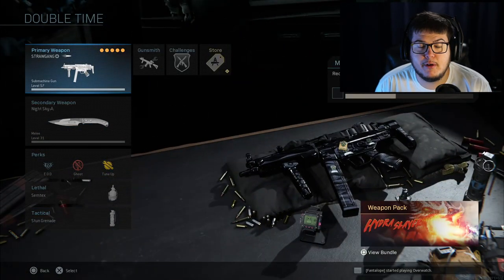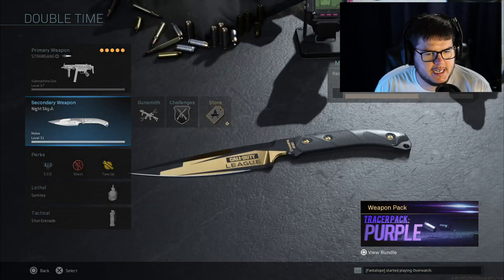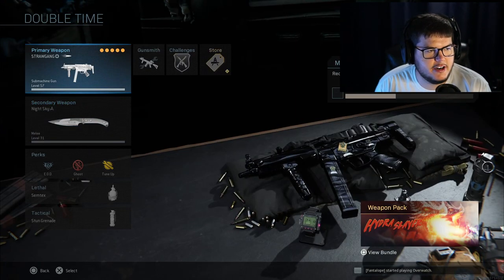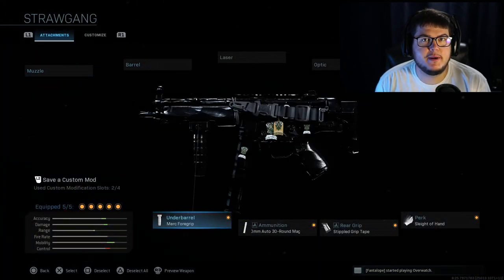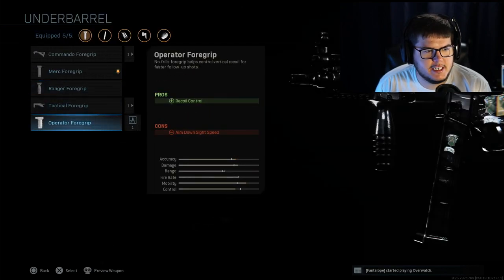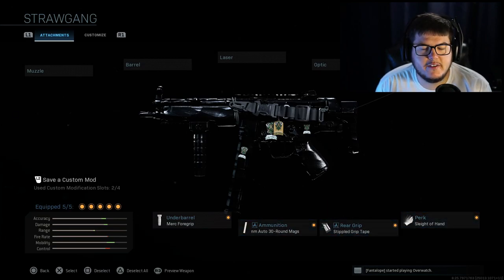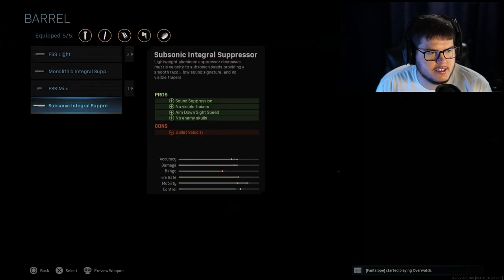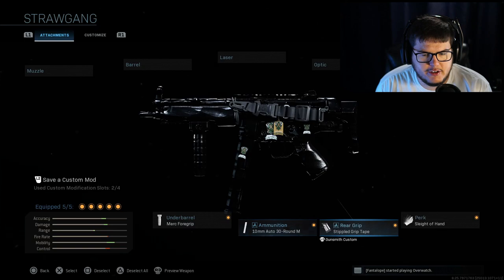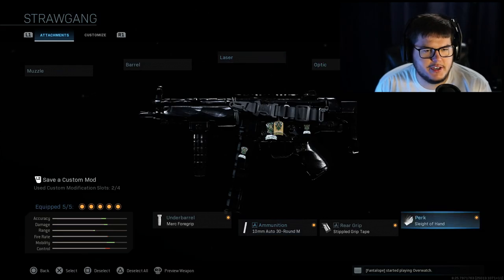I'll show you my favorite Modern Warfare class for the whole year. The MP5 is the best gun for me as a submachine gun player — if you prefer ARs just swap it for the M4. I've been running the Merc Foregrip because it was banned by pros, so it must be good. For CDL I switch to Operator Foregrip. Everything else is the same: 10mm 30-round mags, Stipple Grip Tape, Sleight of Hand, and FTac Collapsible.